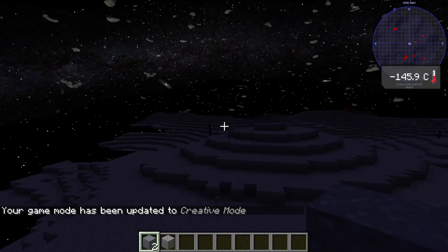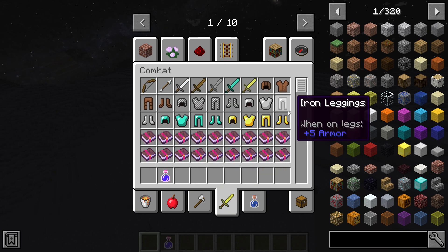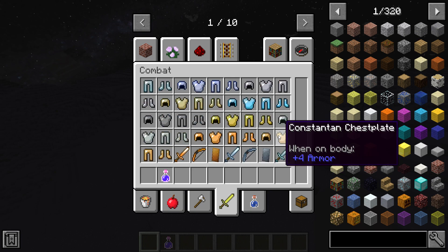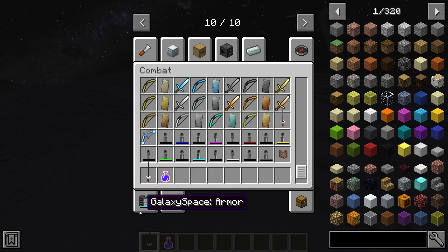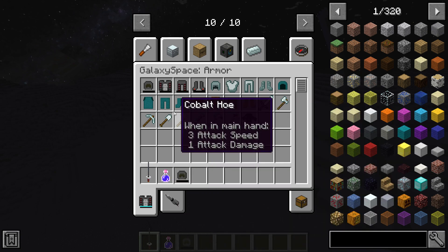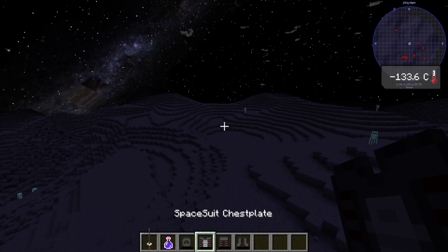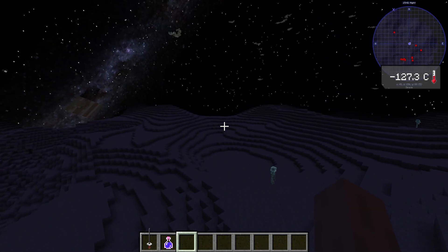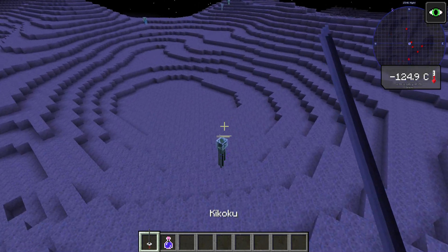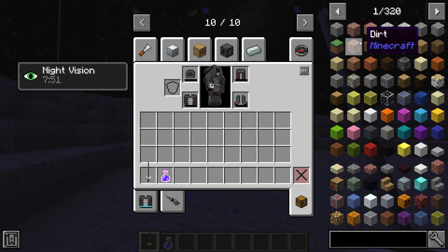That was close. My night vision wore off. Noted: do not fight the evolved blaze in survival mode. I need my armor. I need something that protects me from the cold, so I'm not gonna fight that guy — he seems way stronger than me. But I will fight this guy. Actually there is one more thing I need.